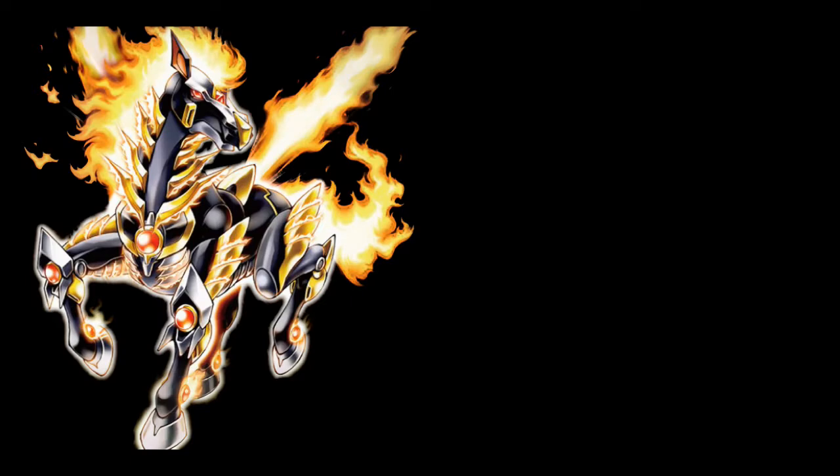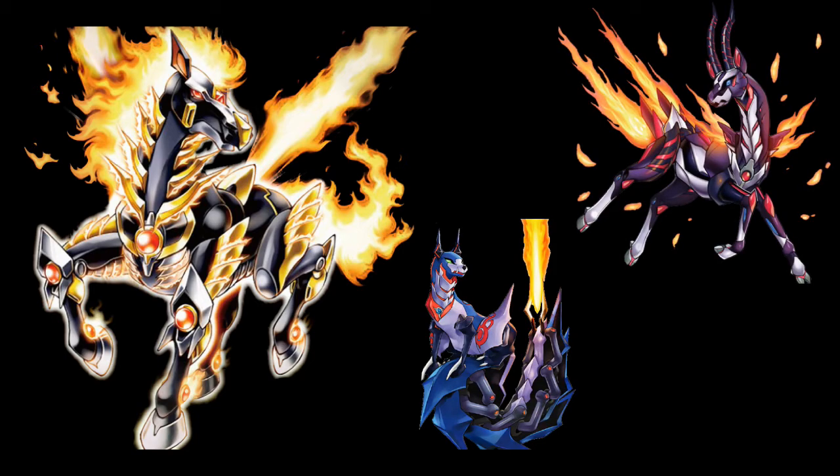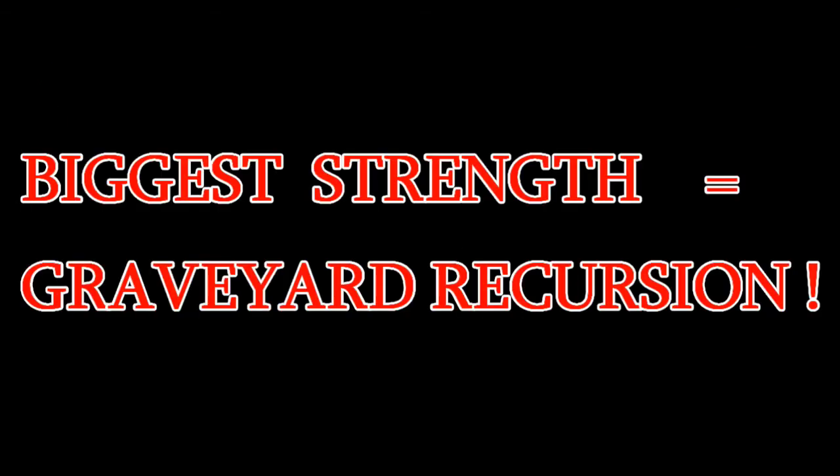Moving on, we have to talk about Mirage Staglio and how powerful it is — but it's not Mirage Staglio itself, it's the cards that come along with it. If you have a Gazelle or a Foxy under it, it's basically saying: I have recursion and I'm coming back. The biggest strength from all three of these points is that the Graveyard is the deck's strength. Its Graveyard is its hand. And when you have decks like that — like Infernoids or Necros — when it comes back, it's going to be very strong.